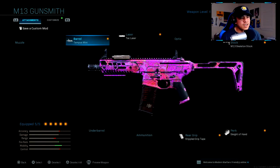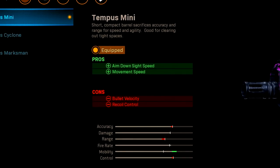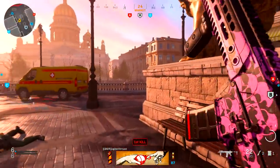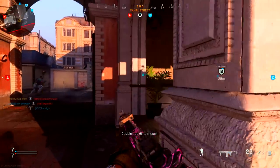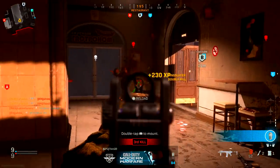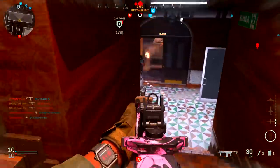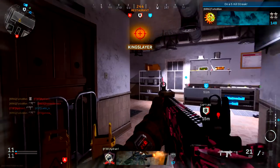For the barrel I have the Tempest Mini, which gives pros of aim down sight speed and movement speed with cons of bullet velocity and recoil control. The recoil pattern is not much different and is very easy to control at the short-to-medium ranges you're supposed to use this weapon at. Do not use this weapon from long range — your time to kill will be way too long and you'll get a lot of hit markers. Those cons are pretty much irrelevant at the correct ranges.